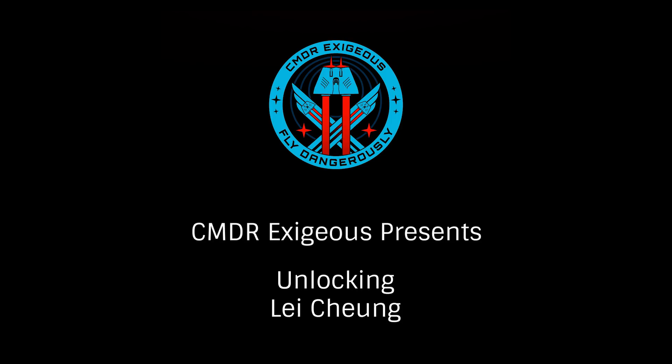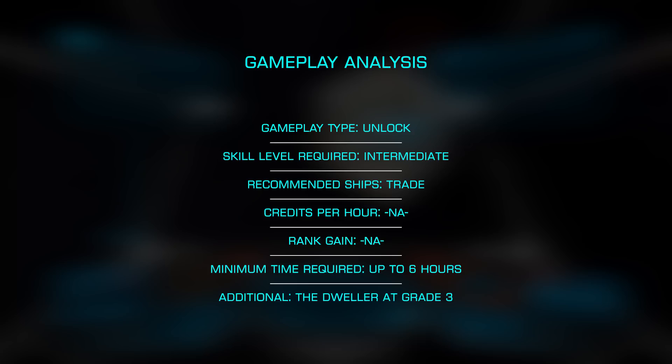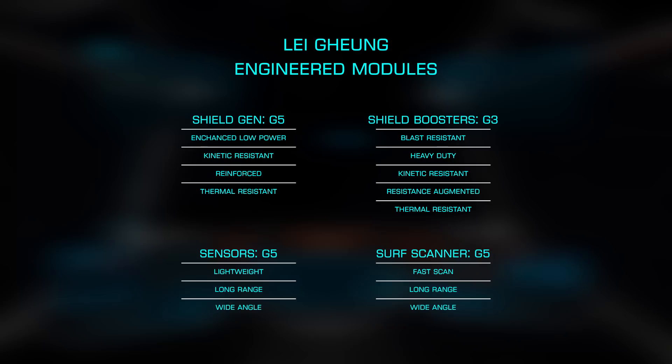In this Quickie with Exesius, we'll look at unlocking the engineer Lee Chung. Primarily responsible for shield engineering, Lee is one of the most important engineers for any serious combat pilot, and even for those wanting to build highly defended open safe trade ships. One of the mid-stage engineers, you'll need to have unlocked the Dweller to Grade 3 to discover him. Let's have a look at the most efficient way to unlock Mr. Chung.